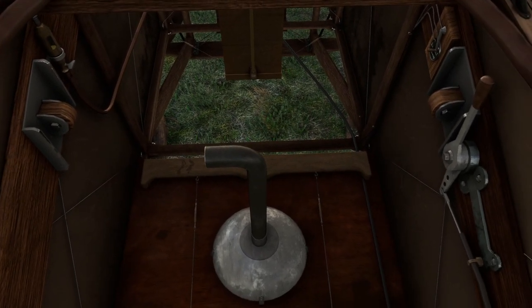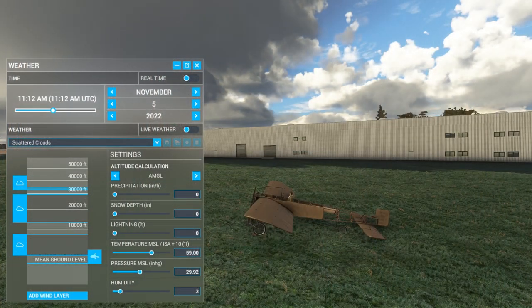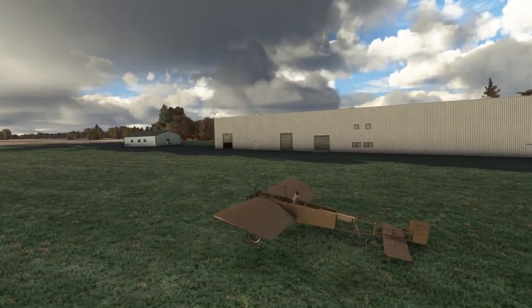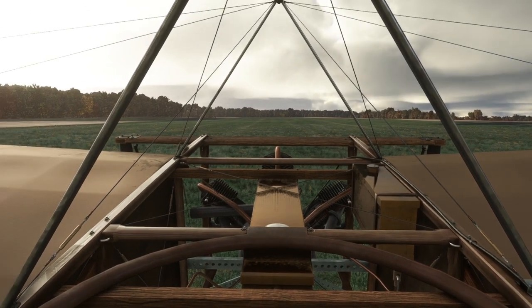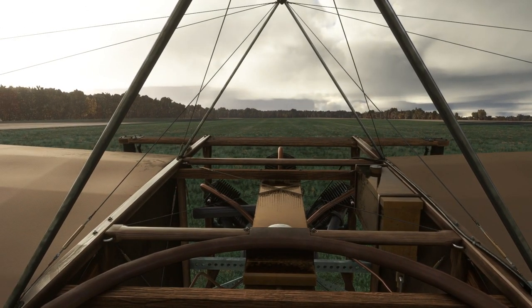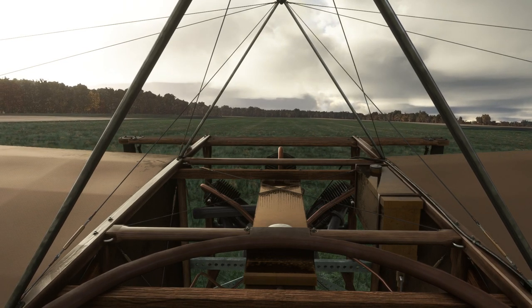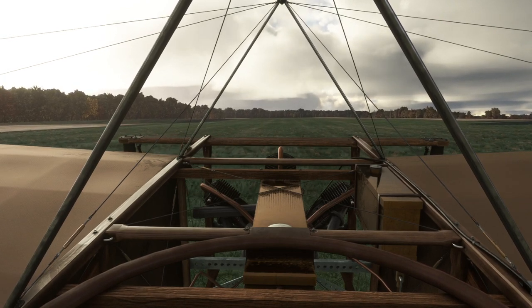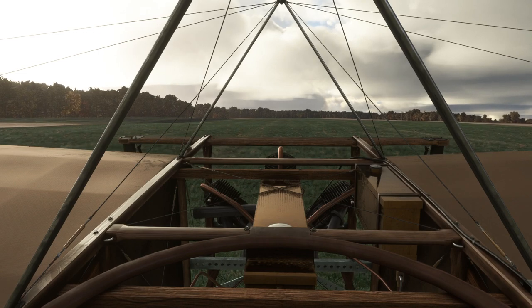The Bleriot XI was the first plane to have modern controls — it has an actual joystick and rudder pedals. Here I'm just tuning the sunlight to get a better look at the plane. It has some quirks: for instance, it twists the wings in order to create roll instead of having ailerons. It has a wood frame in front and you can see the ground underneath. It's an interesting and daunting plane to fly — spoilers, we're not going to take off on the first try. Here I go making my first attempt, and while winds are not a problem, the torque from the engine will be.